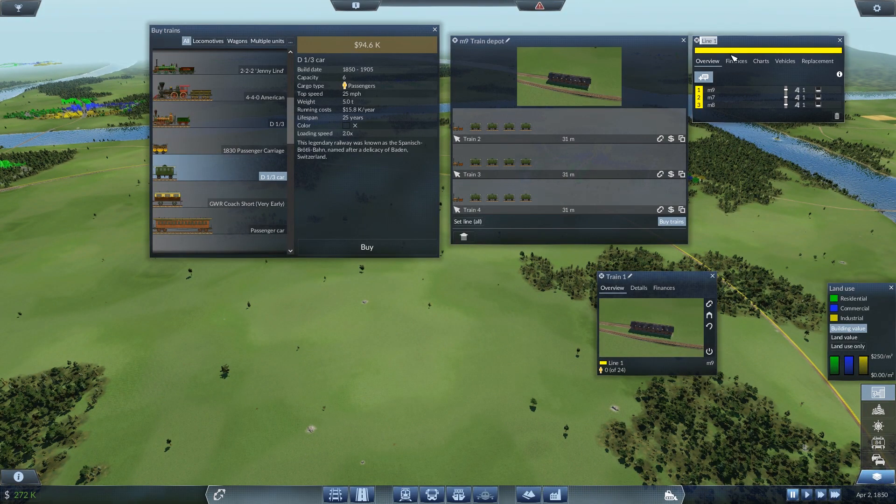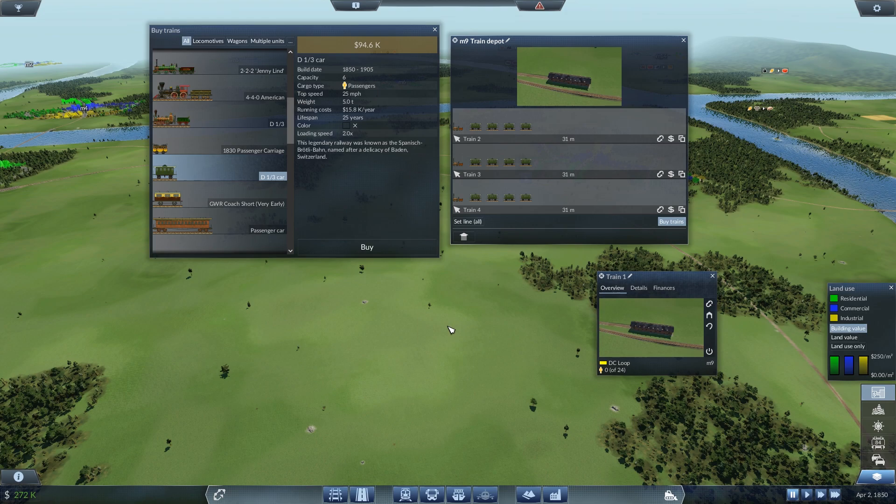Let's name our line — this line is going to be called DC Loop, and that's your first clue to what we're up to. We have DC Loop, our first train is ready to roll out. All I've got to do now is press start!